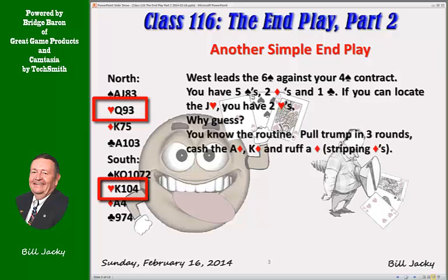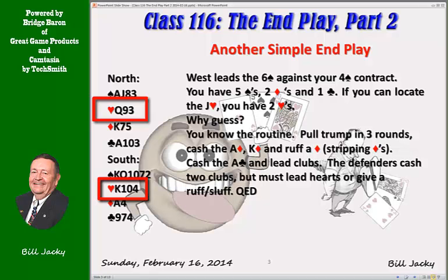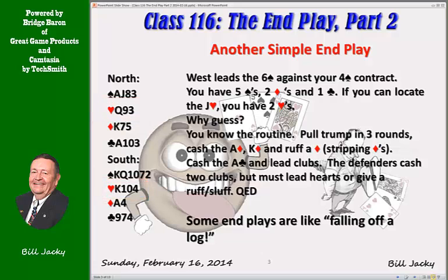Yes, the answer is yes. You know the routine: strip and end play. We need to pull trump in three rounds. Cash the ace and king of diamonds and ruff a diamond, stripping diamonds. Trump are pulled. Diamonds are stripped. Now we cash the ace of clubs and the second club. The defenders can cash their two clubs. But at this point, they either lead hearts or give us a ruff and slough in either minor suit. It's really quite simple — this hand is like falling off a log. Just play it out and tell the opponents thank you when you're done.